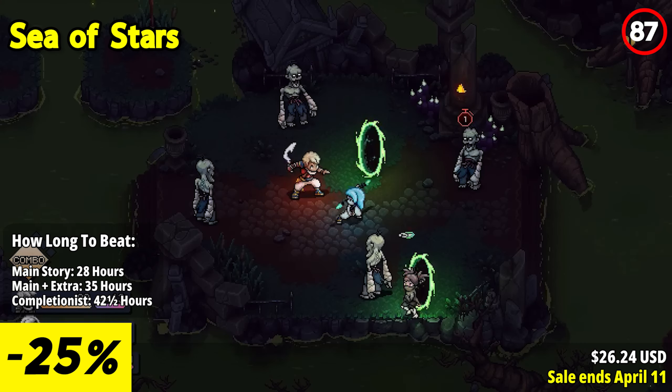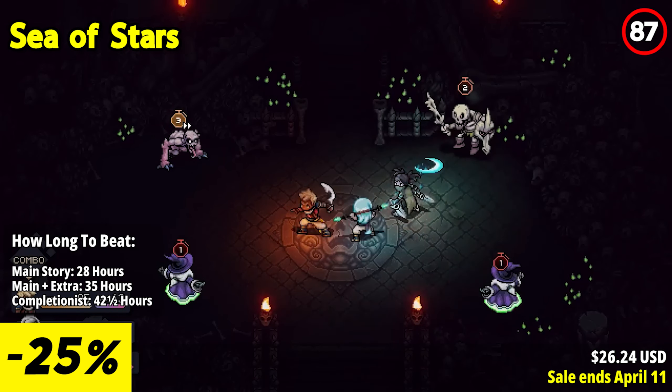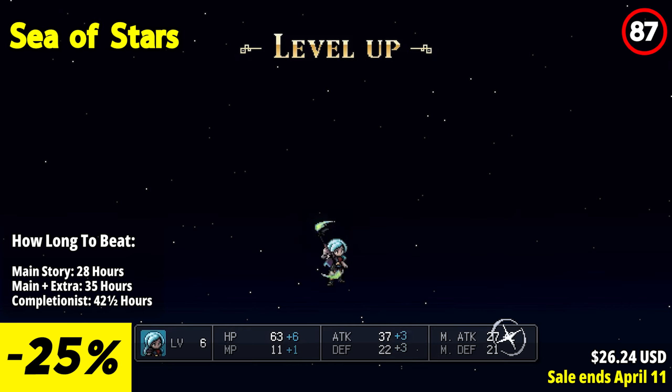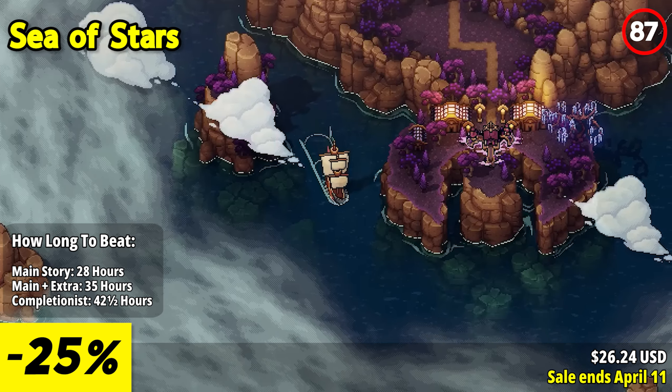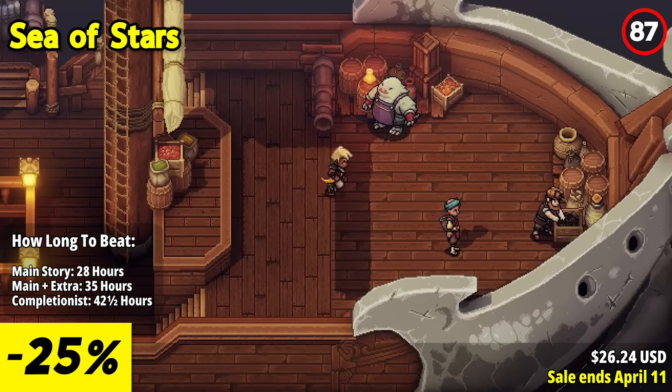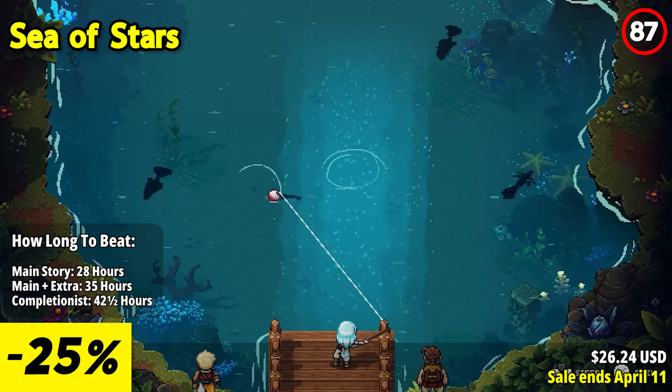Sea of Stars invites you to embark on an enchanting journey through a world steeped in magic, mystery, and adventure. Inspired by classic turn-based RPGs, this epic tale follows the adventure of two children of the solstice as they harness the power of the sun and moon to wield eclipse magic, the only force capable of thwarting the nefarious schemes of the enigmatic alchemist known as the Fleshmancer.